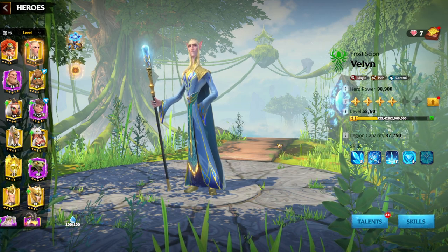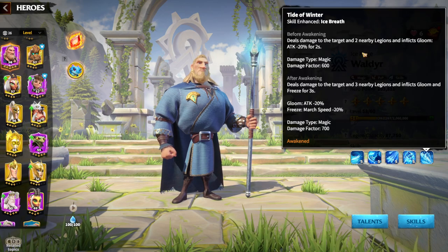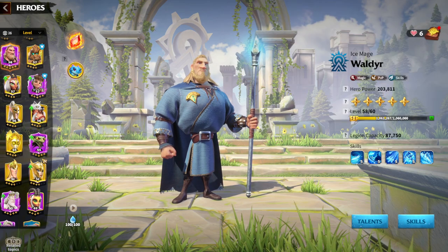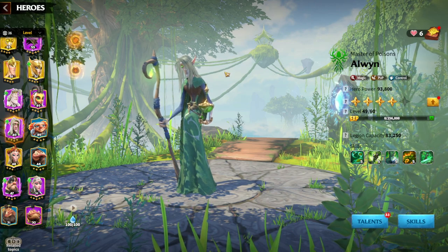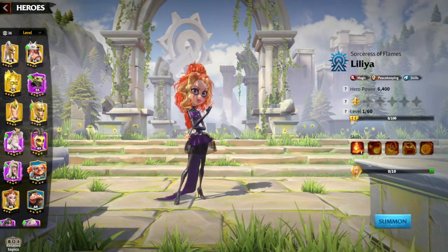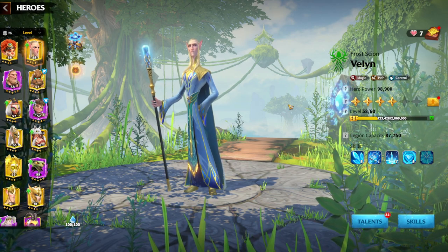Wellyn will give your Lilia a lot of good benefits to deal an amazing amount of damage in any situation. Waldeer can also be totally fine since Waldeer deals damage to surrounding legions — you should already have an awakened Waldeer for this. You can even run Lilia with Alwyn, not a great choice but workable since both are magic units. In my opinion, Lilia and Wellyn is the obvious choice.